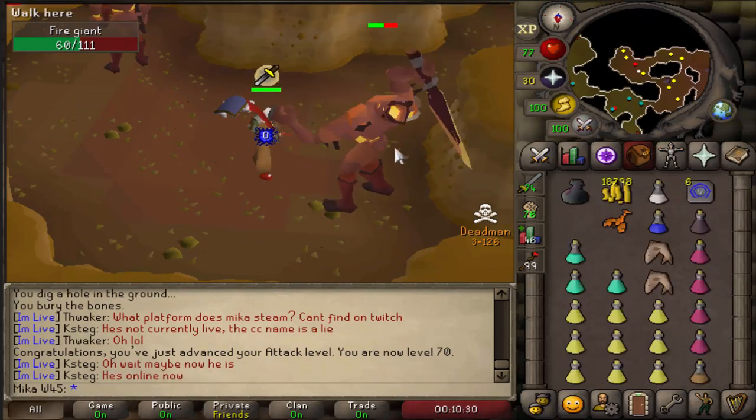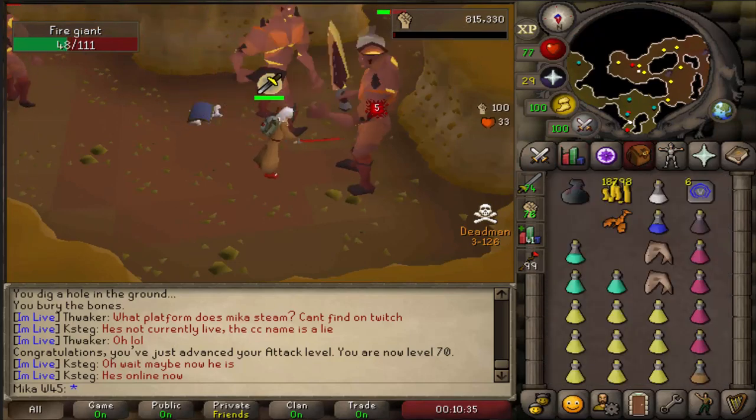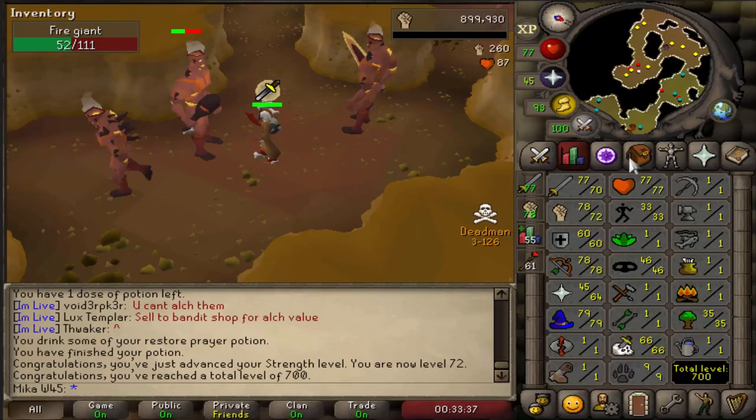I don't have enough money for a whip nearly, and I won't have it for a while I think, until we get to 75 Slayer. 66 Slayer, nice. 72 Strength coming in and 700 total, nice.